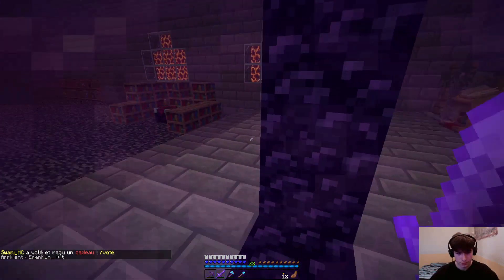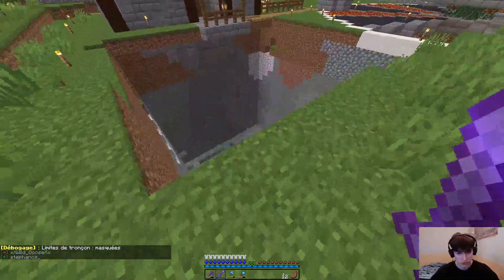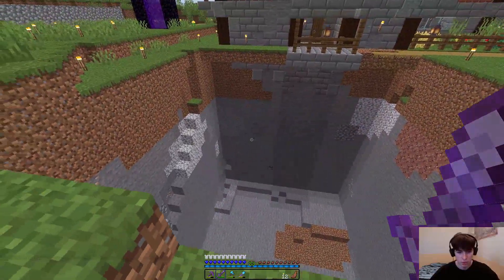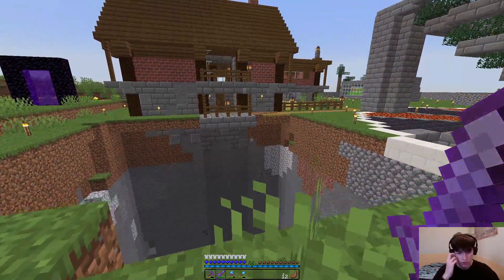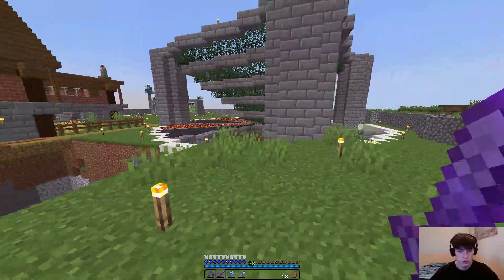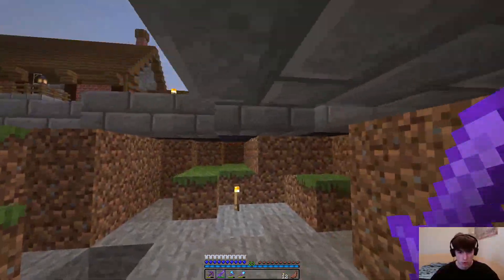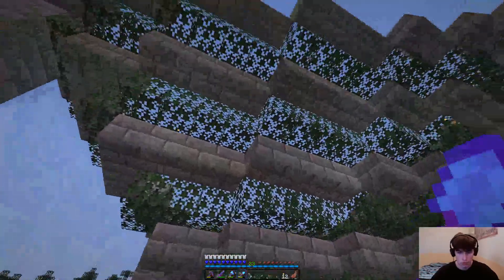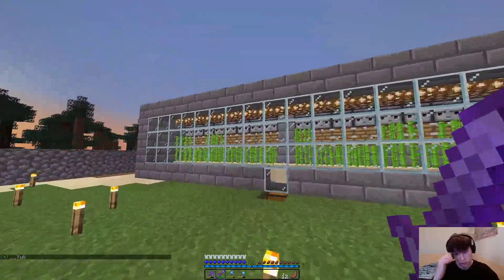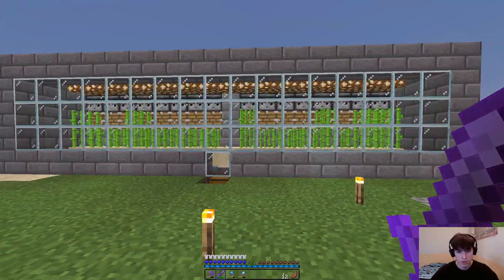Now I must show you the house I built last day. First of all I dug this big hole — it's not that deep actually, but it took quite long to do. In here I think I will make my automatic chest thing because it's a big place and I can do a lot of storage and redstone things. I don't really know what I did here, but here is an automatic sugarcane farm — really small so it's not very effective.